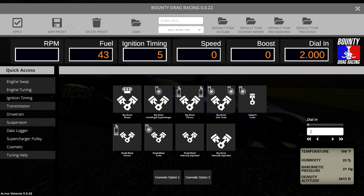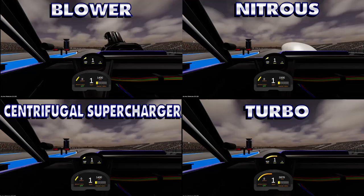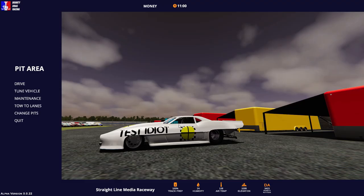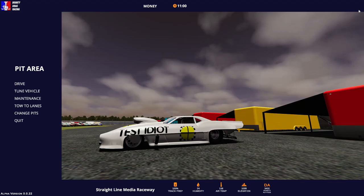Bounty Drag Racing gives you a choice of all the engine combinations you'd associate with the class and then some. The most popular choices include blowers, centrifugal superchargers, nitrous oxide, and turbochargers. While each combination presents its own challenges to set up, tune, and drive, there doesn't seem to be any major performance advantages between them. For this video we'll be using the big block nitrous combination, so the first thing we'll do is go into the engine swap options in the tuning menu, choose the big block nitrous motor, and click apply.